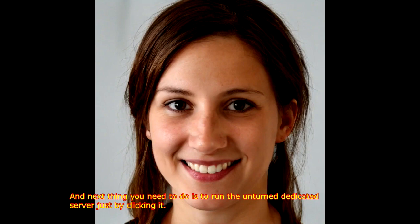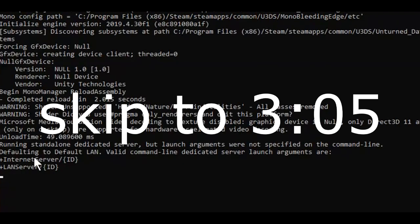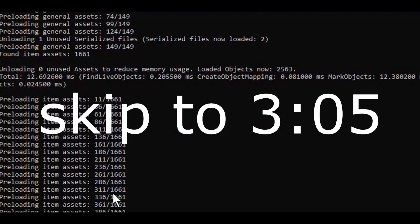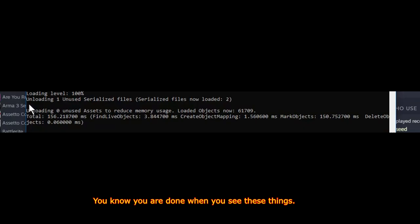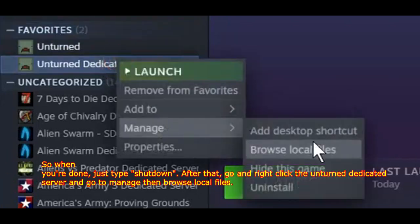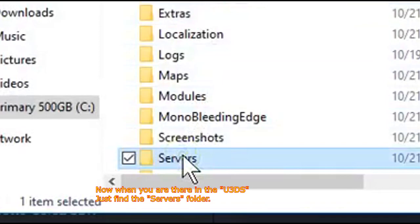The next thing you need to do is run the Unturned Dedicated Server just by clicking it. You know you are done when you see these things. When you're done, just type shutdown. After that, go and right-click the Unturned Dedicated Server, go to Manage, then Browse Local Files. Now when you are in the U3DS folder, just find the Servers folder.